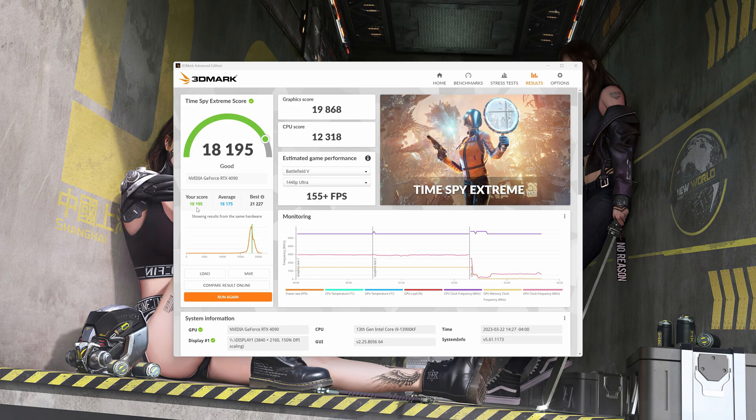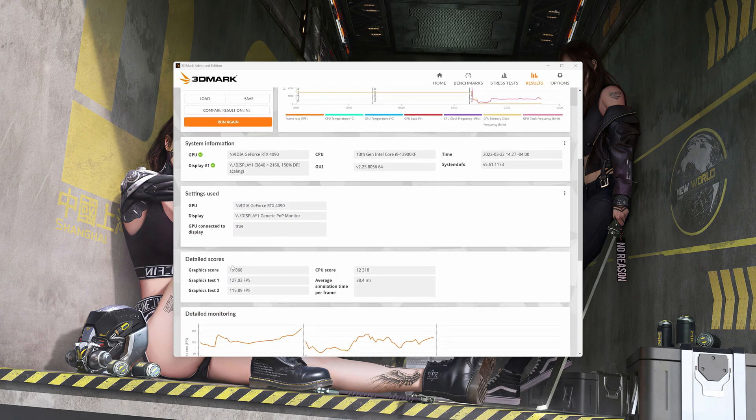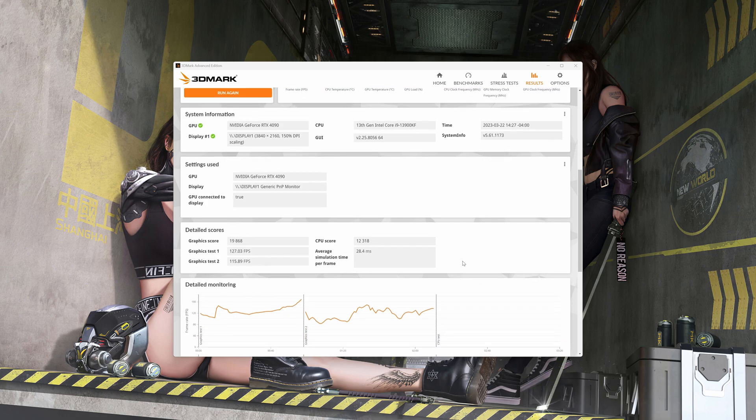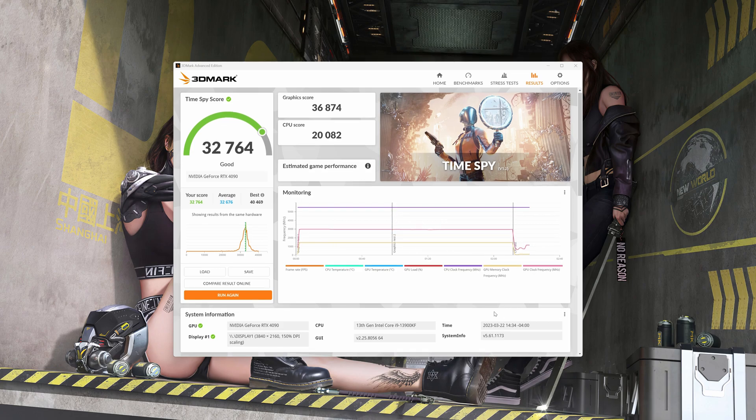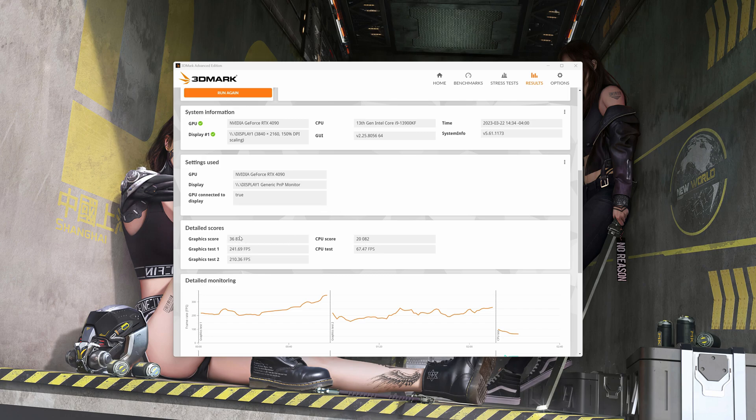Time Spy Extreme — we got 18,195. Pretty much exactly identical to average. That's where it drops and does the CPU test, so that makes sense for the GPU to go down. Here are the detailed scores. And for regular Time Spy, we got 32,764 — again, just ever so slightly above average. There's the monitoring and the detailed scores. Now it is time to move on.